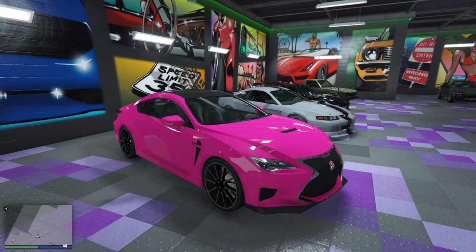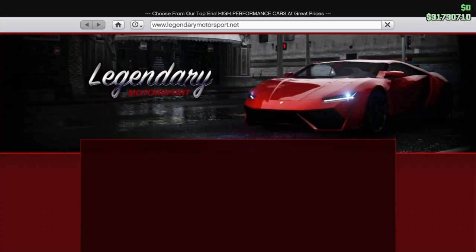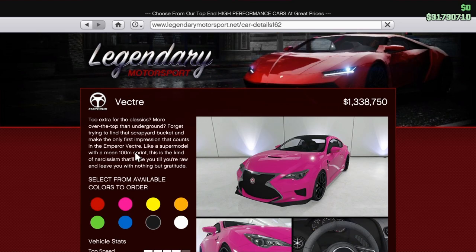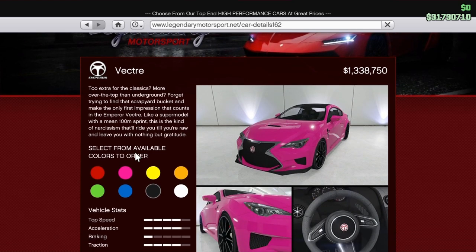Hello everyone, welcome back to another video on the channel. Today we're taking a look at the newest car in GTA Online's drip feed, which is the Emperor Vector. This is based on the Lexus RCF. If you want to go ahead and buy the car, it's on Legendary Motorsport and it'll set you back about 1.8 million without the trade price, or about 1.3 million with it unlocked.